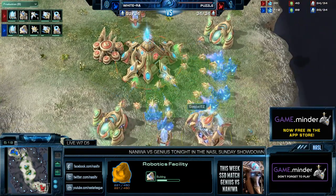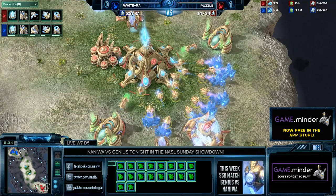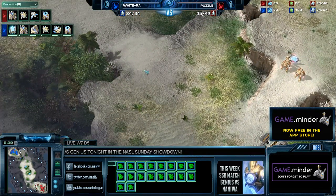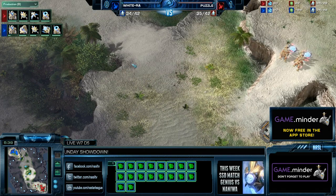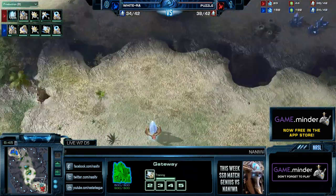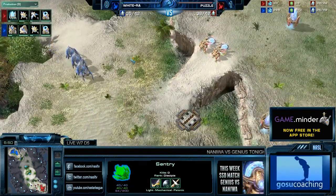Phoenixes are also good against any Sentry-based openings, especially Sentry Expands. Because a lot of players, just like on Antigua Shipyard, base their defenses off of putting down two force fields, and then they're good to go against any potential pushes. But Phoenixes mess that up because you can just pick up the Sentries very easily and all of a sudden you're in a great position.